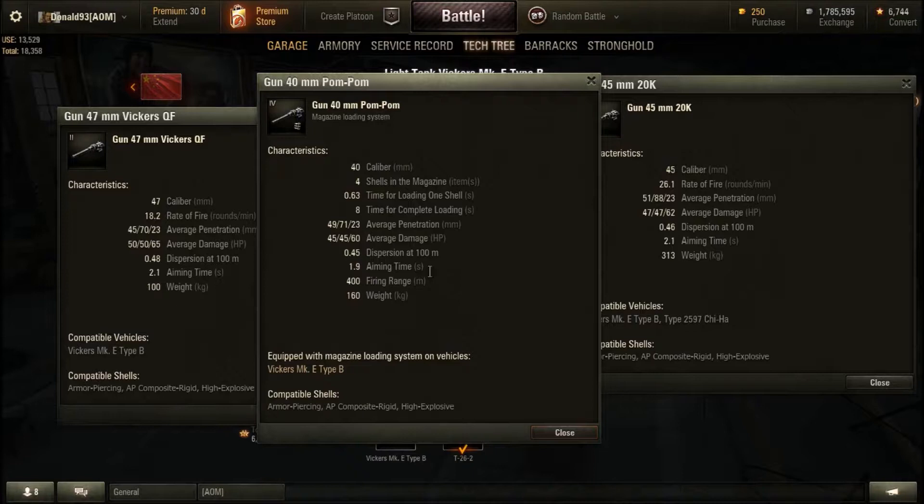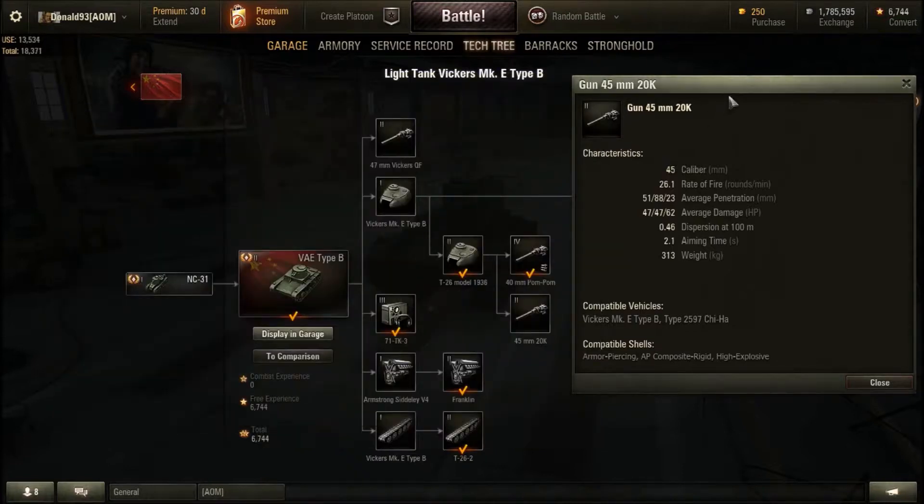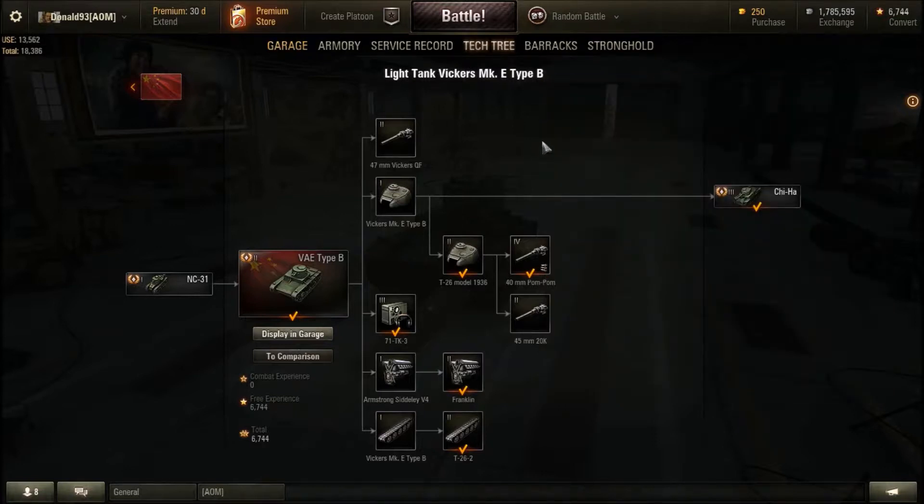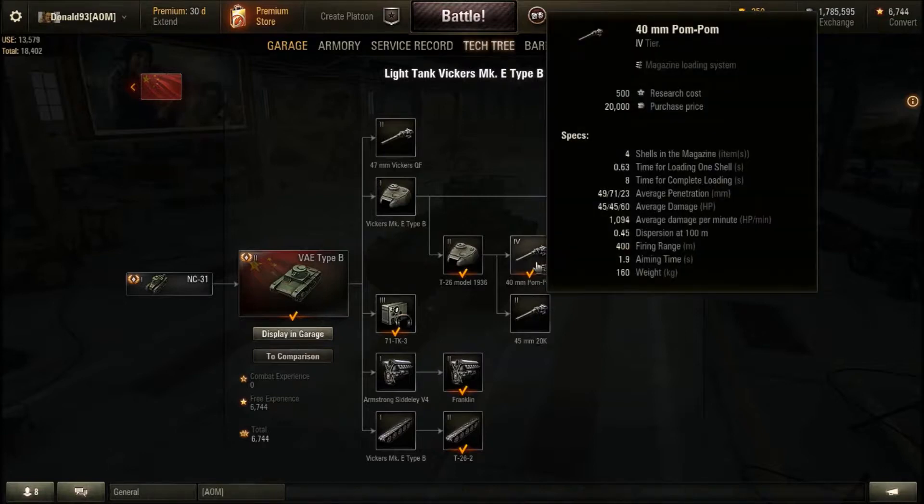With a good crew and proper equipment setup, you can reduce the pom-pom gun aiming time even lower from 1.9 seconds. The 45mm gun is quite good if you do not want to use a magazine-fed gun — high rate of fire, good penetration, damage output, with the same accuracy and aiming time as the 47mm gun. You can use any of the three guns to earn the credits and experience to move on to the Jihaw, but the gun I would recommend — the best and most fun to use — is the pom-pom gun.